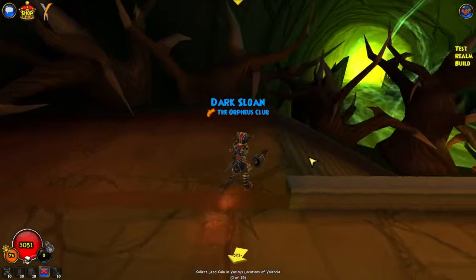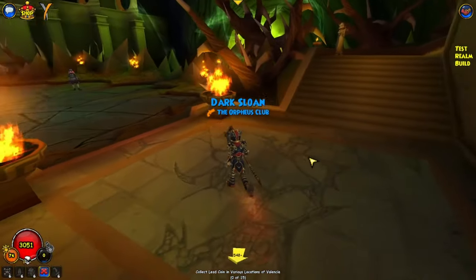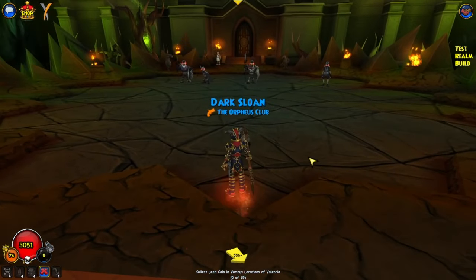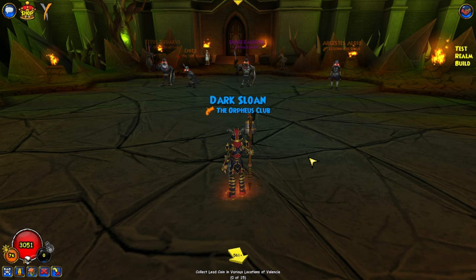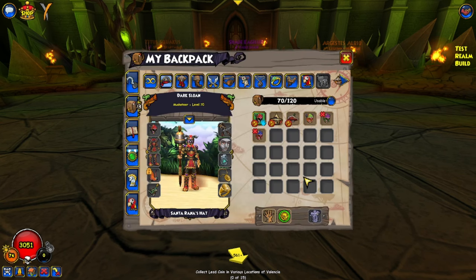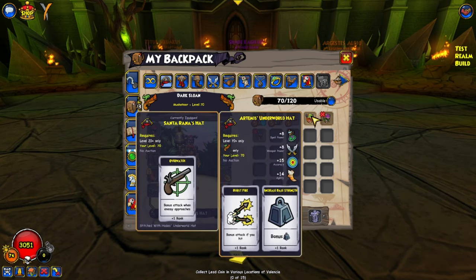The next fight is at the very beginning of Tartarus — Shady Gillies. He is the boss that drops the hats. There are a couple of hats that are good. The Burst Fire hat for Musketeer is okay — Santorana's hat is still going to be very good for a certain build. The Burst Fire hat allows for some different builds, but it's okay.